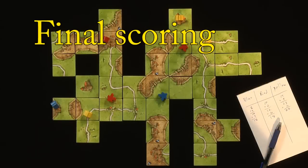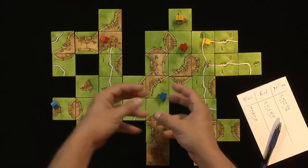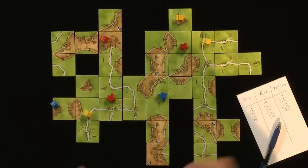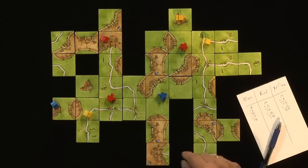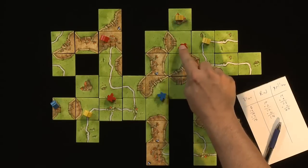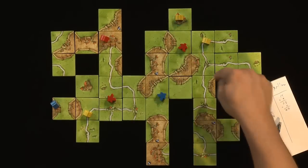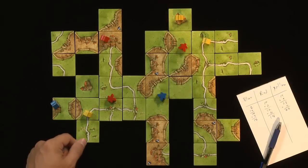The game ends once the last tile is placed. At that point, you begin final scoring. As you've been playing and completing cities, roads, and cloisters, you've been keeping score on the scorekeeping sheet. You've been scoring completed things as you go and waiting on the farms until the end of the game. But you also get points for incomplete cities, roads, and cloisters, so let's go over that process.